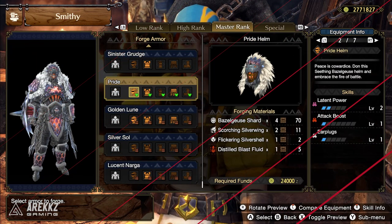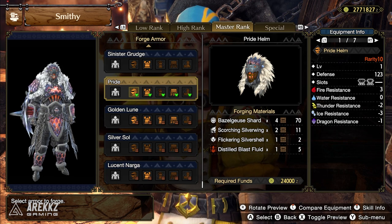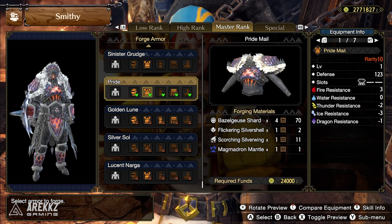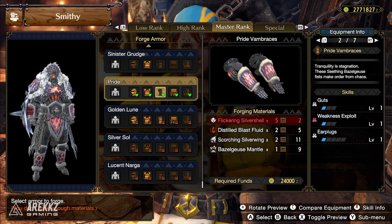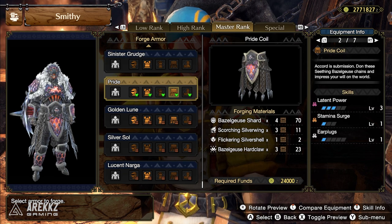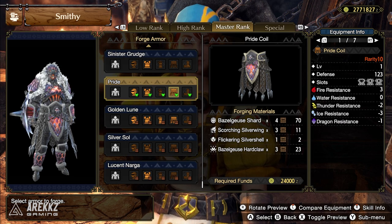If we take a look at the actual individual pieces: the helmet carries two points in Latent Power, one point in Attack Boost, and one in Earplugs, with a level 3 and a level 2 slot. The chest piece has one point in Guts, one point in Attack Boost, and two points in Speed Eating, alongside a level 3 slot. The gloves have another point in Guts, a point in Weakness Exploit, and a point in Earplugs, with a level 3 slot and a level 1 slot. The waist has three points in Latent Power, which is definitely very nice, one point in Stamina Surge, and one point in Earplugs, with a level 2 slot and two level 1 slots.